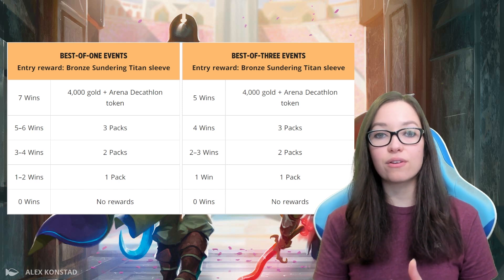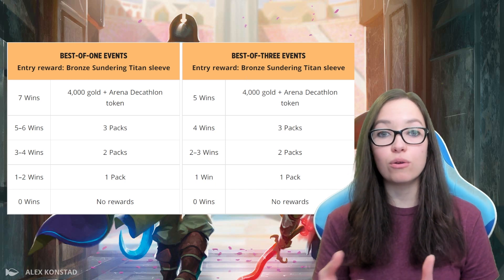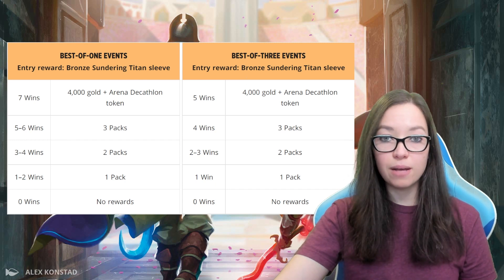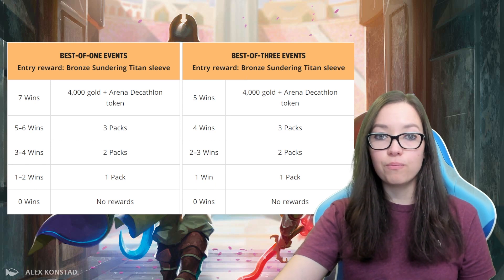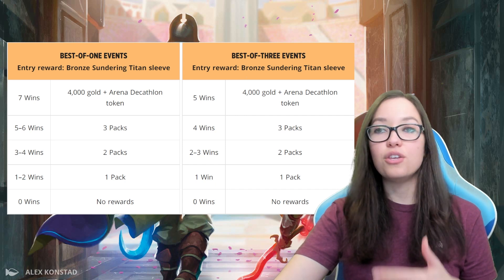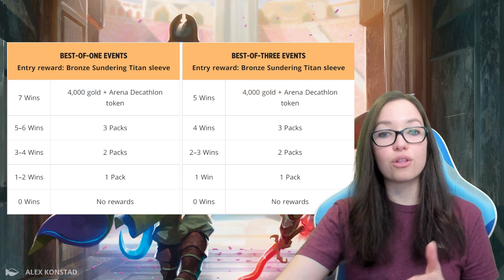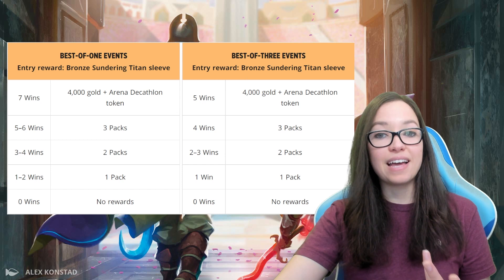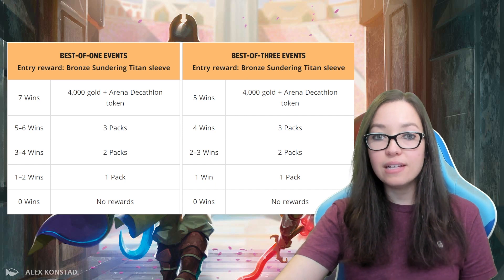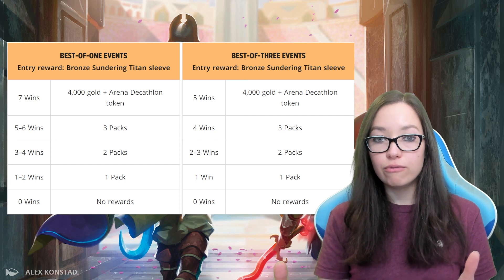Let's talk about the ways you can get max wins and what prize support is offered in the individual events. The prize support differs depending on whether the format is best of one or best of three, but remains consistent within those formats. The entry to all events, no matter the format, is either 2,000 gold or 400 gems — roughly two packs worth of value. In best of one, you break even at three to four wins; everything else is profit. In best of three, you need two to three wins to break even. There's also a hidden bonus: once you acquire three Decathlon tokens, you get a free entry into the finals.